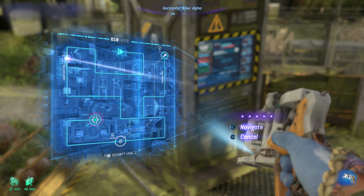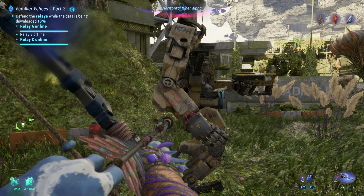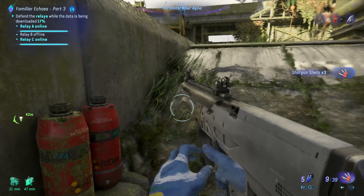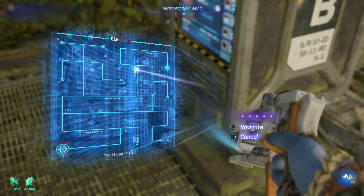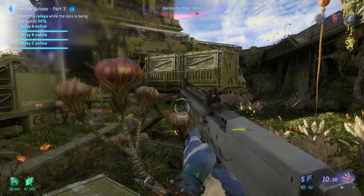We have a connection, but Alex says there's interference — let's see if we can pull this off. Defend the relays while data is being downloaded. Let's quickly do this one — you can see they're on their way already. Let's make this quick. Alright, we got two relays up. Here they come. Well, I wasn't planning on that — okay, they don't see me. They're taken care of. Let's quickly get the last relay up. Down this way — and we are good.